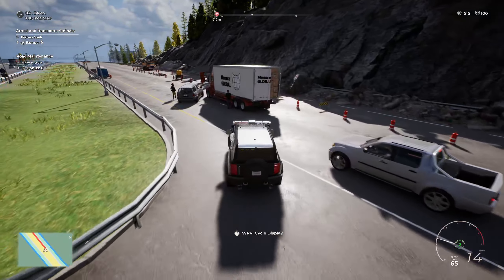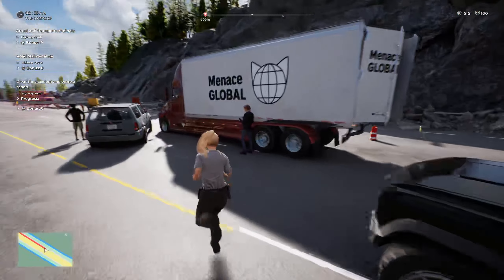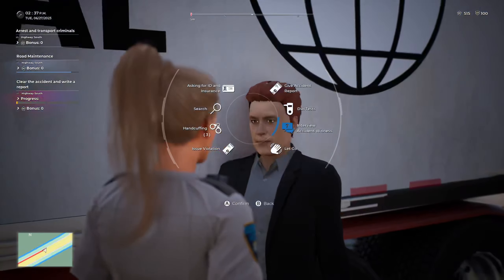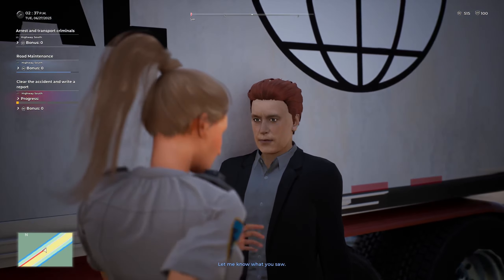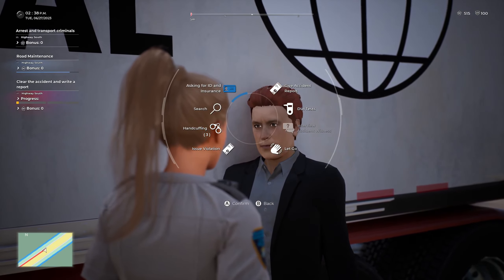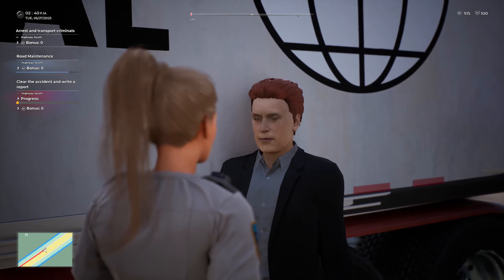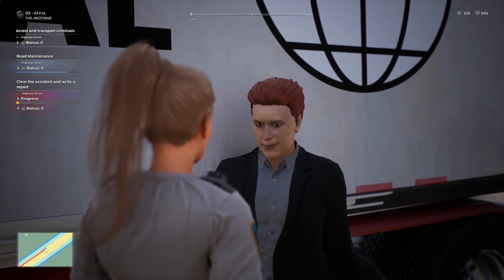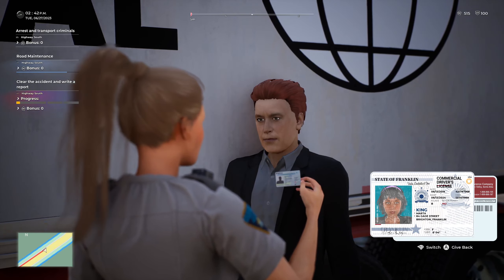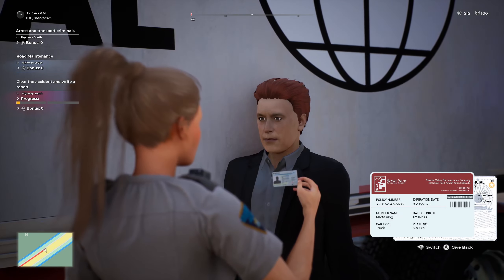It looks like we've got an accident here. 1-19, show me on scene of an accident. Good afternoon sir, Trooper Martin, Franklin Highway Patrol — would you mind telling me what happened here, what you saw? Thank you very much for that. Do you have any ID on you at all? License, registration, proof of insurance for the vehicle. Okay, Martek King — that is going to be valid, and that's also going to be a valid 5-Romeo-Charlie-689.